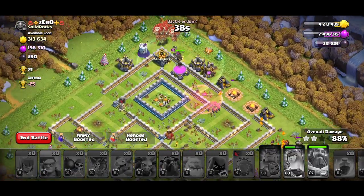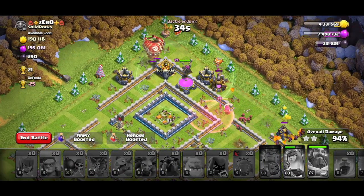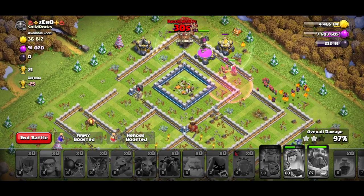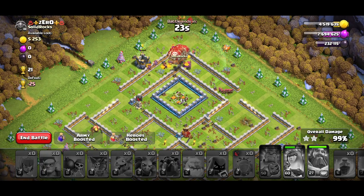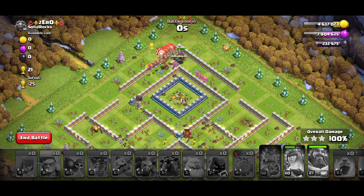I tried my best to freeze everything but it didn't quite work — I froze two and swag-froze the rest. I want to explain the different approaches: the sui, loon deployment, and lava hound placement all in one video, especially if this is your first time attacking with LaLo, because LaLo is simply the best strategy in the game on every Town Hall.